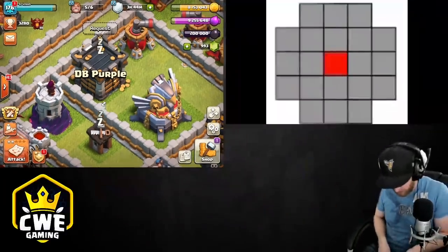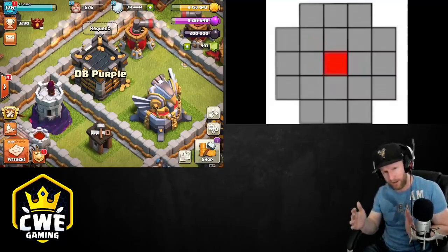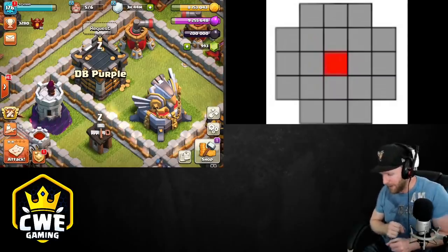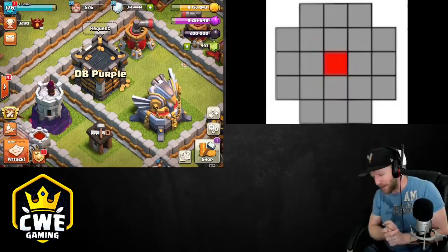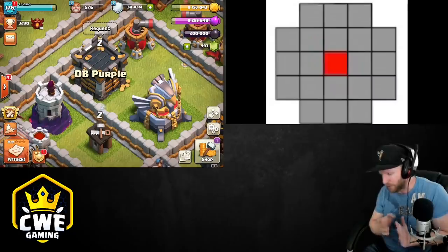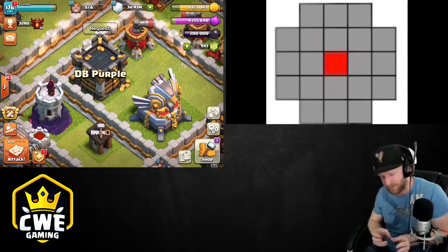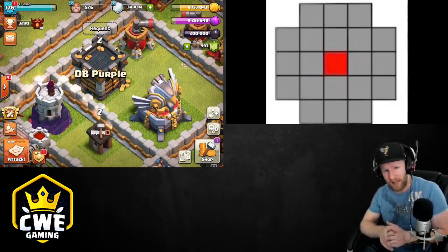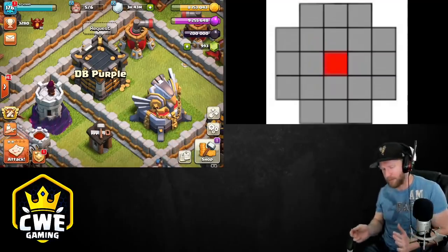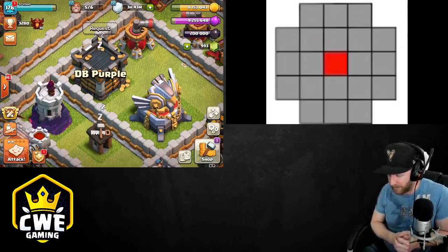The lightning spell has a five by five square with the corners cut off, centered around the red spot in the middle where you cast it. Always count the tiles out from where you want to cast it and find out if you're going to hit your targets. Heroes have a very small hitbox, so always cast it almost directly on top of heroes - I'd go within one tile of the center to be safe, as I've had heroes on the second tile from center not get hit.